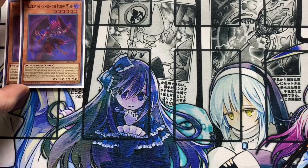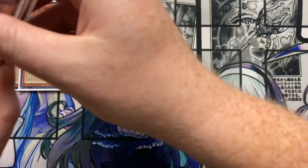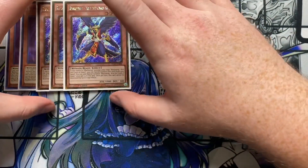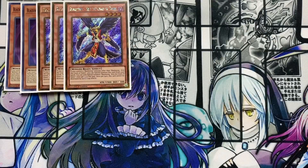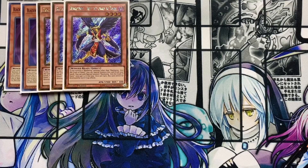Next up I'm running three Blackwing Kris the Crack of Dawn. This one's really great because if you control a Blackwing monster other than this card, you can special summon this card from your hand. Once per turn, this card cannot be destroyed by spell or trap effects, which is also really cool. Just being able to special summon him and get a free body on the field to go into your Synchro plays is really helpful.